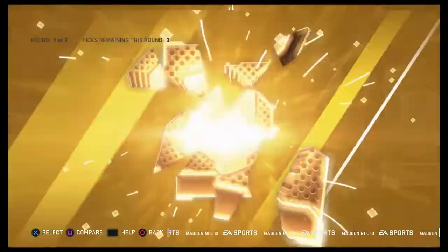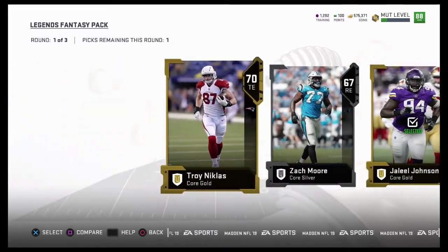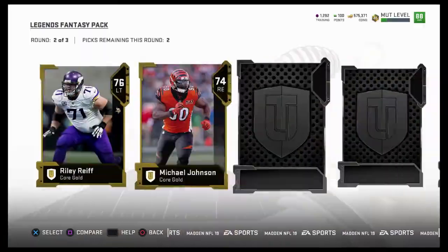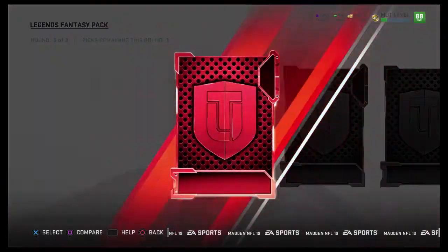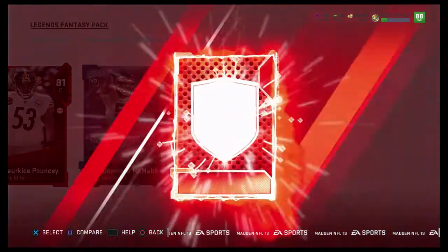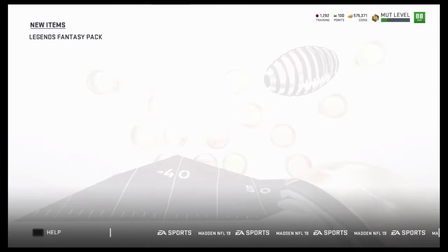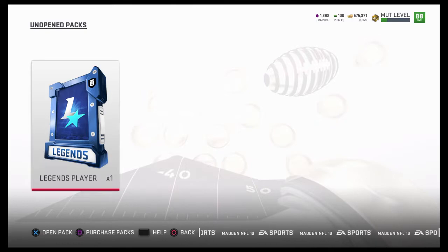We got a gold, gold, and that's it. If we just get a Deion piece, I'll be happy with that. Nothing. All right, please — that's nothing. 86 Donovan, okay. And 85 Norwell. I'm going to go with Donovan, see if it sells for a lot. If you guys want to see Donovan on the team too, let me know — I'll complete this, why not?